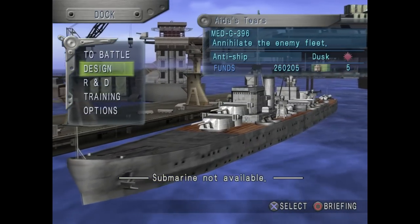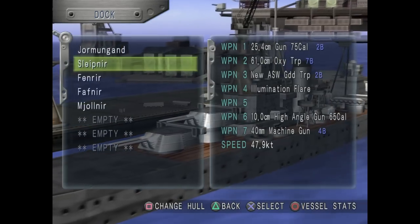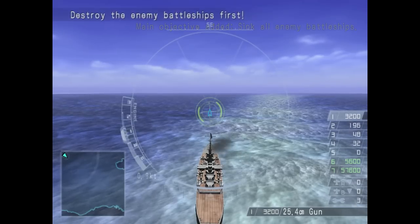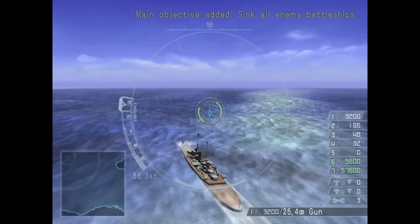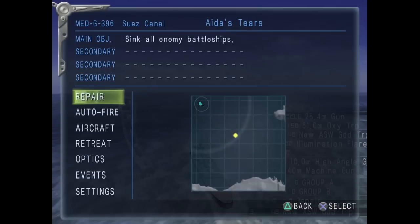Now then, I have my ship set for action with its improved armor and brand new guided torpedoes. All we need to do now is to go to battle. The mission begins in the northwest corner of the map. First things to do: set a course towards the center to engage this enemy squadron who just appeared on the radar.